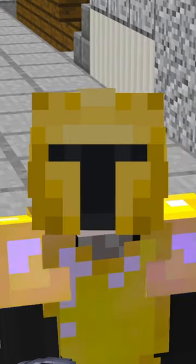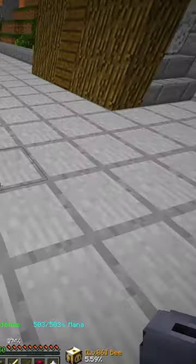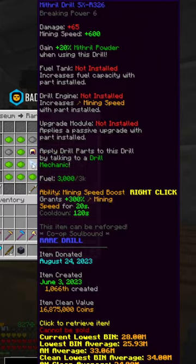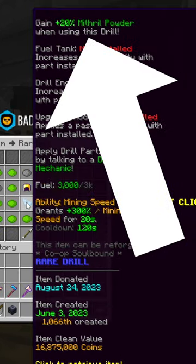Hypixel SkyBlock just had a major update to powder grinding. If you look at this gemstone gauntlet, it doesn't have anything new, but if we go and check out the Jasper drill or the Mithril drill, you can see with the Mithril drill you gain an additional 20% Mithril powder.